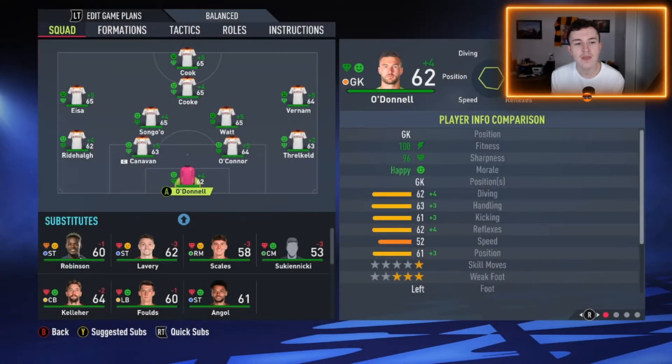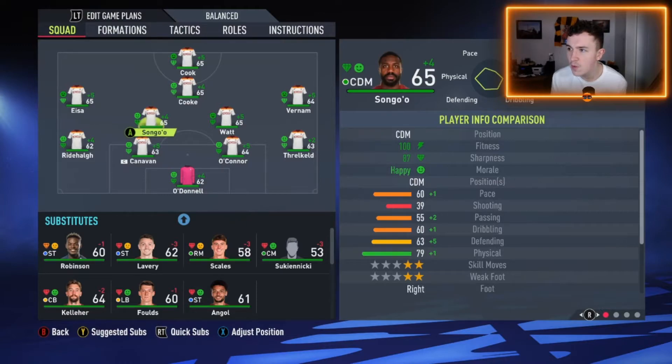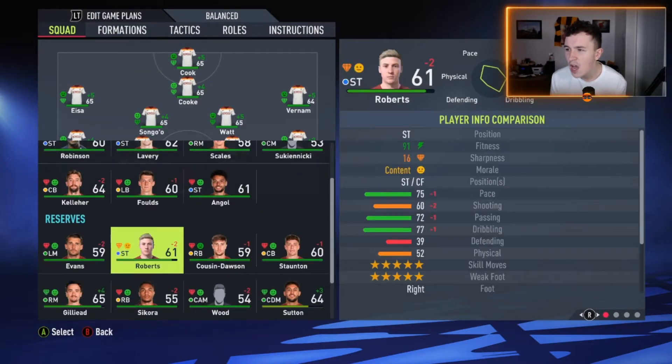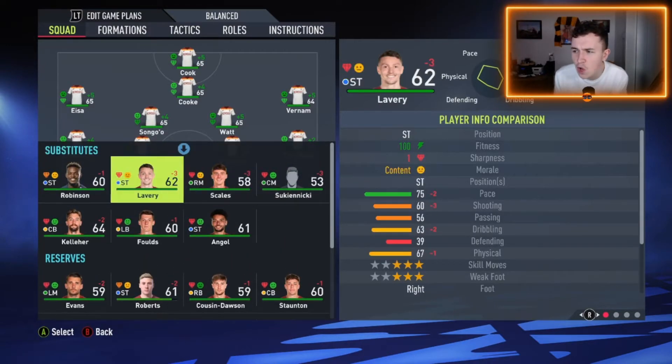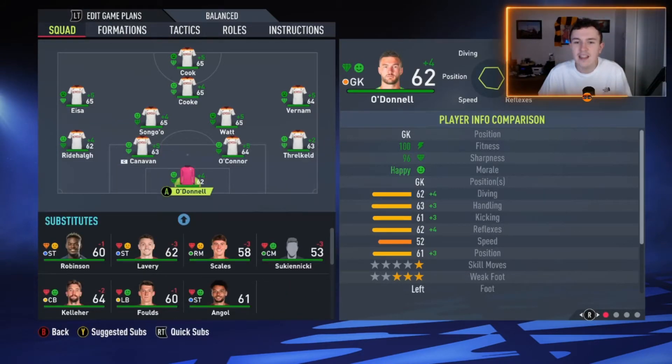Here's the team I'm going to be using for the final game against Swindon, who are currently 20th in the table. It worked for the first game today so I'm going full strength. O'Donnell in goal, Threlkeld, O'Connor, Canavan and Rydehalge as our back four. Songo and Watt as the two holding midfielders. Burnham on the right, Issa on the left, and Cook in behind Cook. A few changes on the bench - we've also gone without a goalkeeper in this game just because I might want to get Lavery, Robinson or Angle on. Suki Enike is also there as an option.